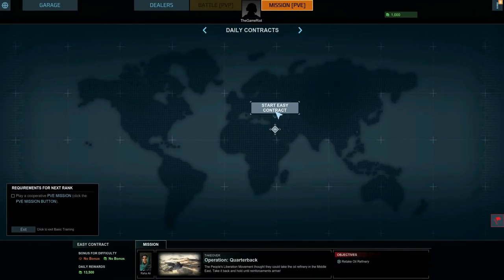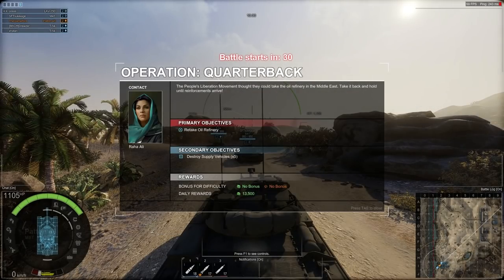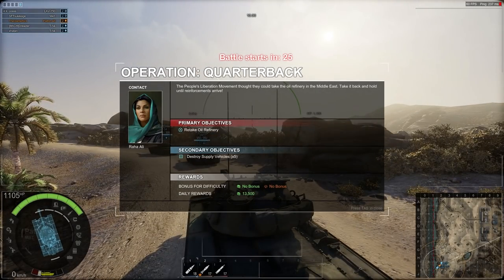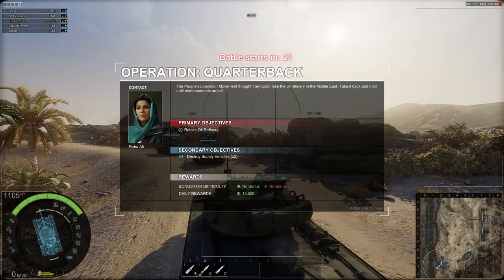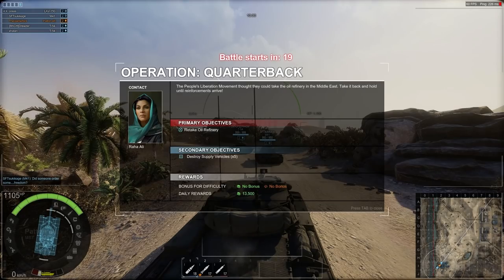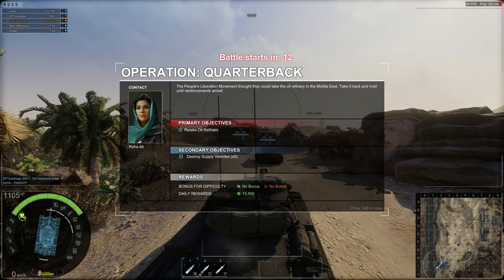Alright, start easy contract — I guess that's probably good because I'm a noob. Let's begin. So what tank do we pick? The main objective is to take back the oil refinery and destroy supply vehicles. Okay, I can do that. Teamed up with some random people I don't even know, but the battle is about to begin in roughly 15 seconds. I love the really detailed map.